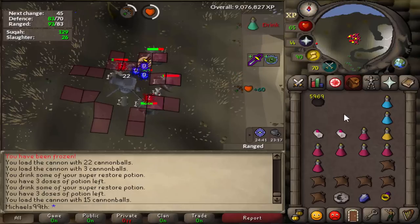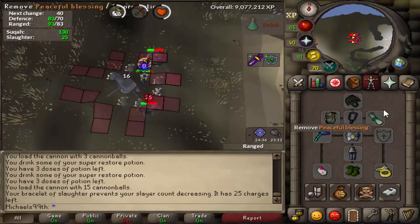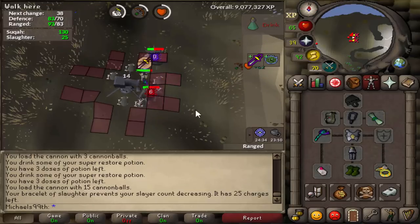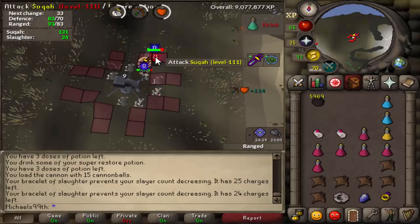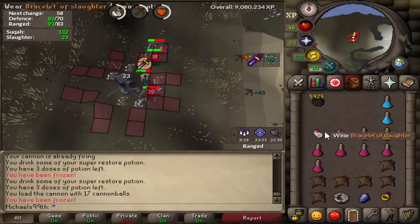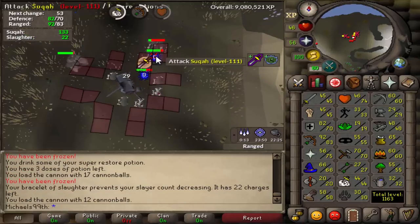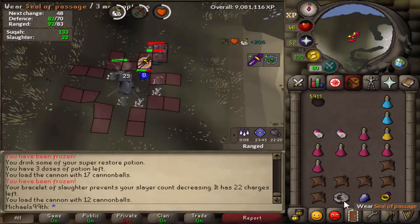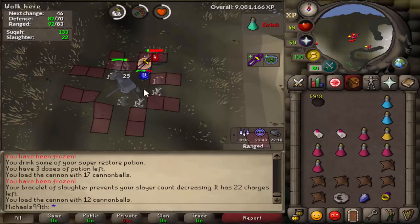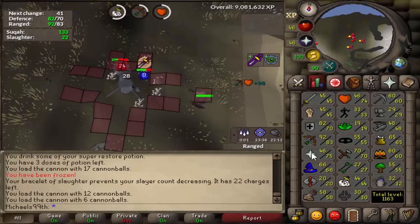By the way, I always pray Rigour and Protect from Melee since I'm in range gear with only a few melee defenses and should have quite good magic defense. But if you are in melee gear, pray magic here. Also, on high levels you should use Expeditious Bracelets if you already have a high Slayer level and have unlocked the good Barrage tasks. Don't forget your Seal of Passage because I at least need to bank at least once during a Suqahs task.